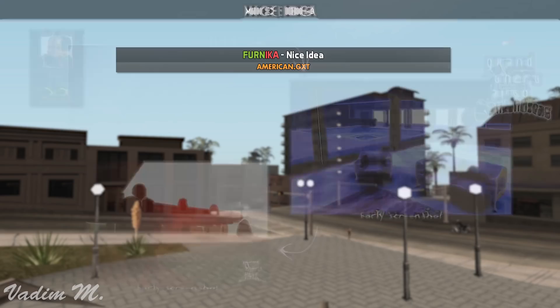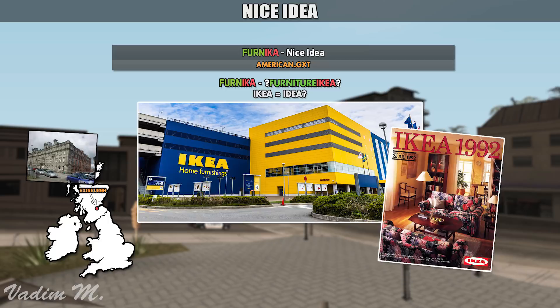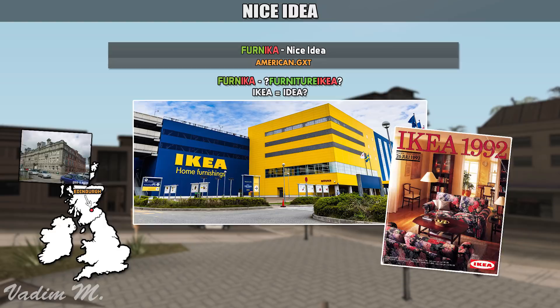Some people think that the IKEA tag in the Nice Idea string stands for IKEA. Since Rockstar North is located in Scotland, they know about the famous IKEA store. IKEA, as a lot of you know, is known for smart space management and innovative furniture construction. I believe that Rockstar wanted to implement their own Nice Idea furniture store. But keep in mind that this is simply speculation on my part — I have no proof of that actually being the case.